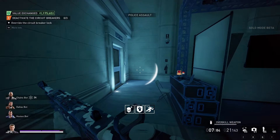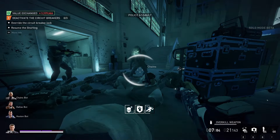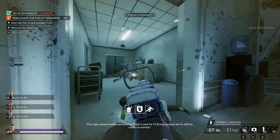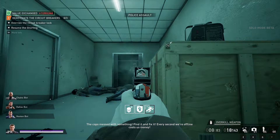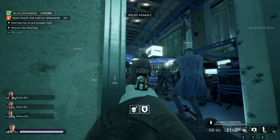The gun also has a pretty horrible hip fire spread, with shots fired from the hip having an incredibly wide spread of pellets. While you won't notice the hip fire spread at point blank, the second you try to engage with an enemy outside of spitting distance, you'll start to feel it hard. These two issues combined to make a pretty underwhelming gun, with one of the worst rates of fire in the entire game mixed with one of the widest hip fire spreads.